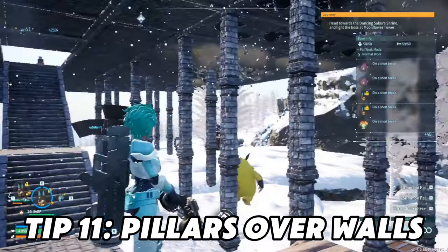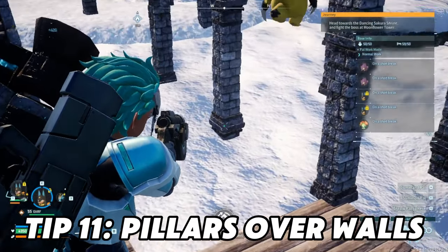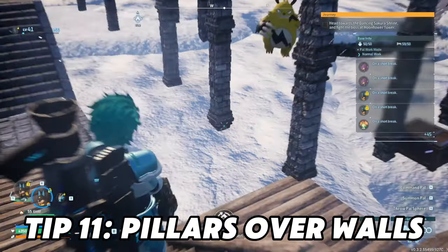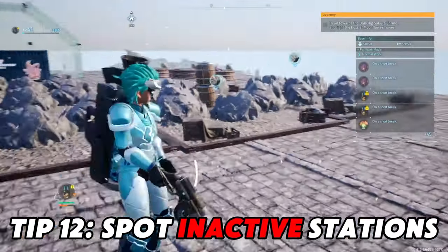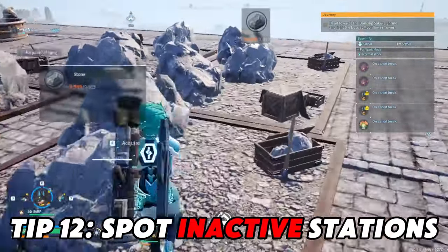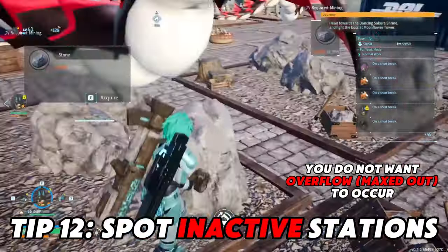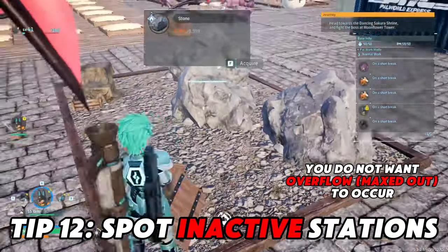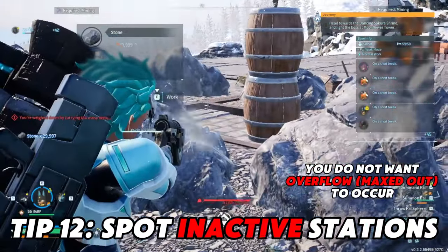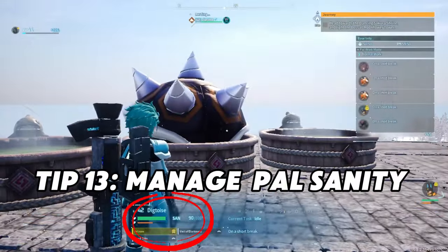Number eleven: pillars. Pillars are new in the update for building. Build them into the ground — you can then extend your fortifications. There will be a separate video on that. Number twelve: spot inactive stations. Stones are normally the ones that pals will always go to, but whenever something's inactive with no one there, it means it's overflowed. You do not want that. When things are overflowed, they cannot mine it, they cannot treat it, they cannot do anything. So you want to make sure that you grab that stuff and store it.